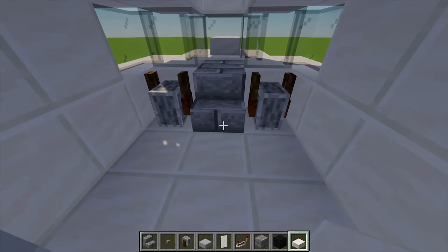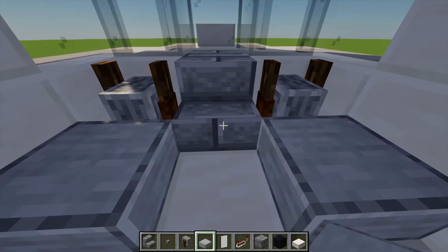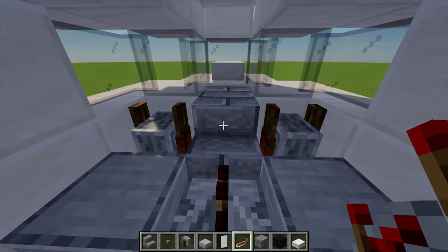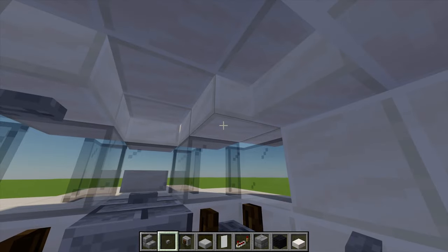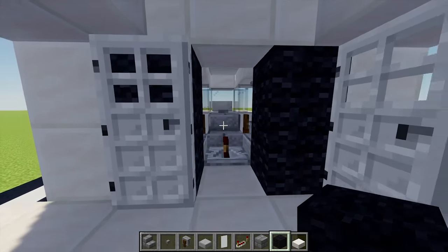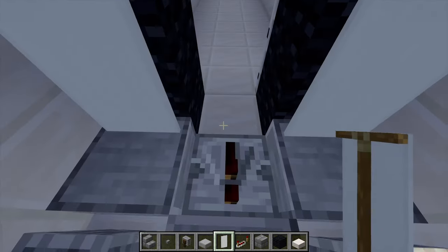Let's get our quartz slabs back just there. Then next up I'm going to grab myself a smooth stone slab and place one of these either side. In this gap I'm going to add a repeater just there as well. With a stone button I'm going to place one just on top there and then two on the ceiling. Then grabbing my black wall I'm going to place two black walls either side for a little doorway, and for the back of the seats with some white banners I'm going to place two of these just there.